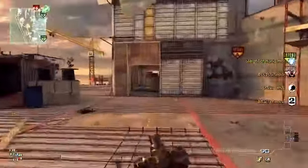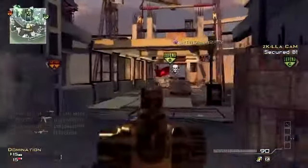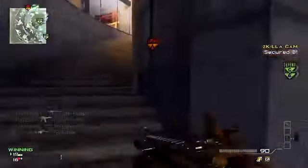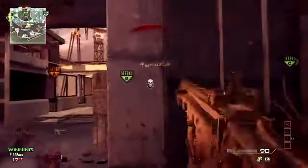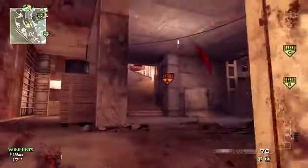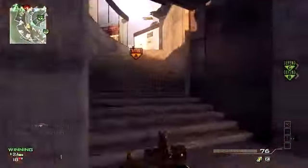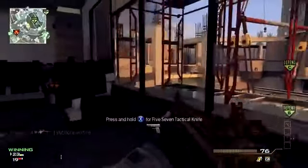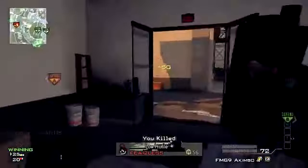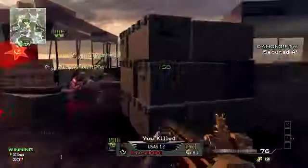Using an assault rifle on this map works out really well because it's longer range. It's really great for snipers too. If you have an accurate assault rifle like the SCAR, you're going to be able to pick people off from a distance and get a high K/D. A sniper is actually great on this map - I thought it wouldn't be just because of how small it is compared to maps like Bakara and Fallen.